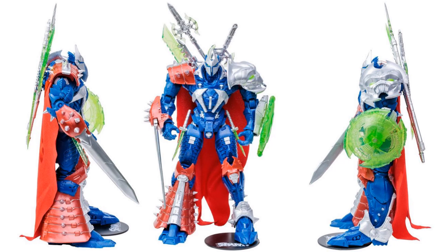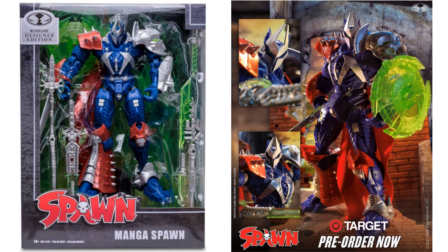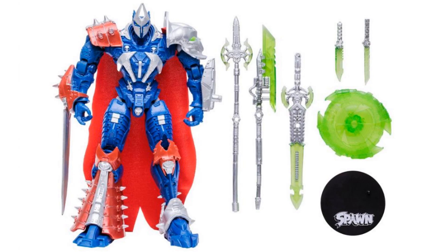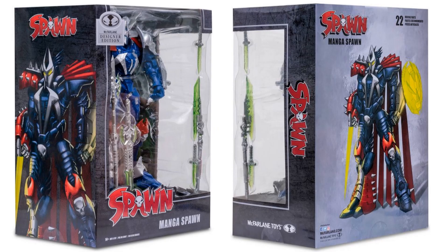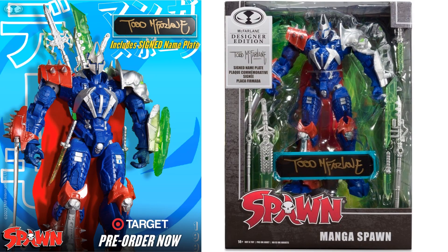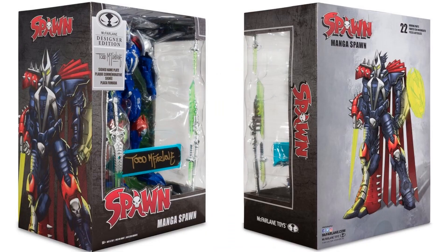Next, we have the Manga Spawn Target exclusive mega scale. There he is from the back with his swords — it is green. This is also a McFarlane Designer Edition. And then you also have the Manga Spawn Target exclusive with that big, massive shoulder pad. You also have the other version which has the Todd McFarlane signature — you can see the difference on the logo and the signature inside. The figure itself is exactly the same; you just get the signature, but the box does look different.